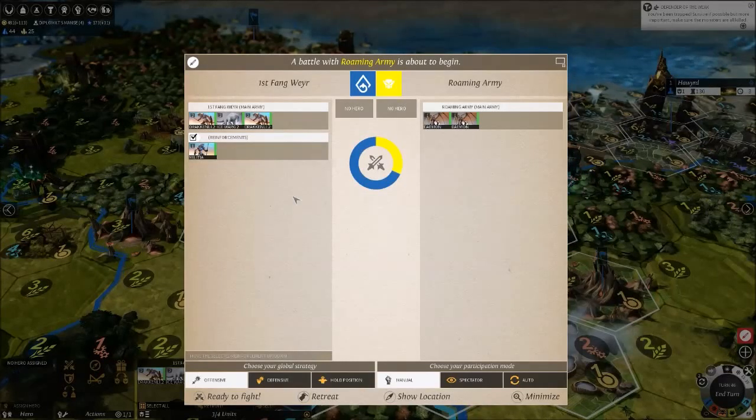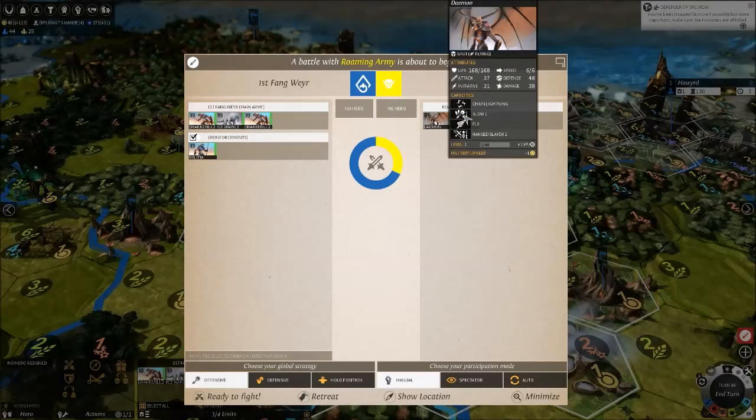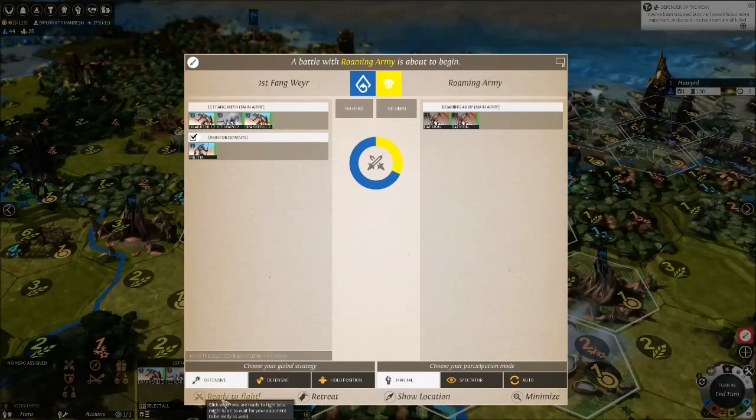Hello YouTube, I am Pimstar and this is Endless Legend Strategy and Tactics Episode 5. In our last episode we explored our northern region and meticulously picked out a city location. We also looked at the pacification quest for the minor faction up here, which brought us to the Defender of the Weak. The ruins are near our city so we're going to have the garrisons take a swing at them with updated equipment. We wandered into the Kazanjis - wish me luck.